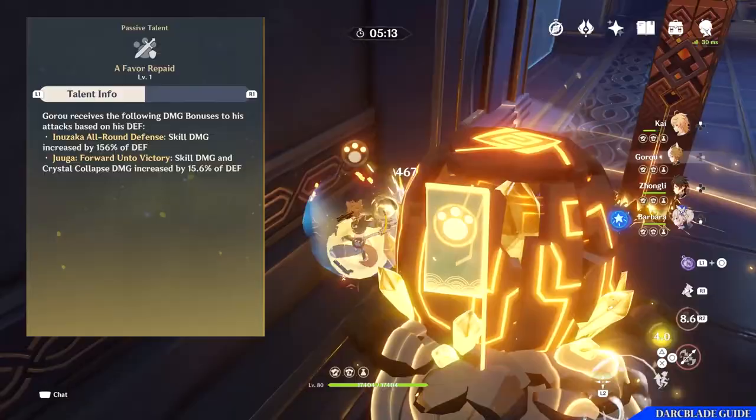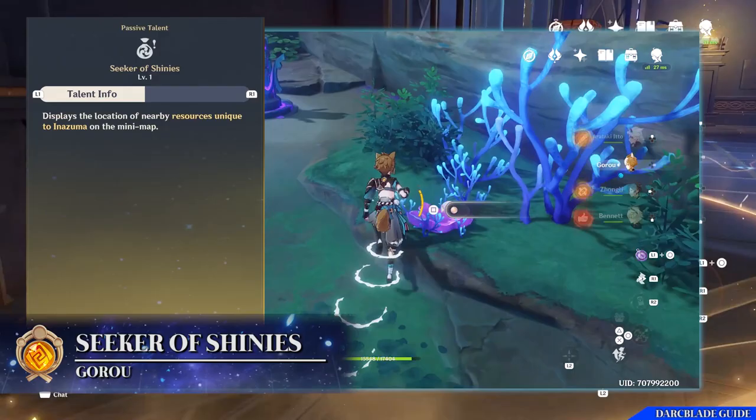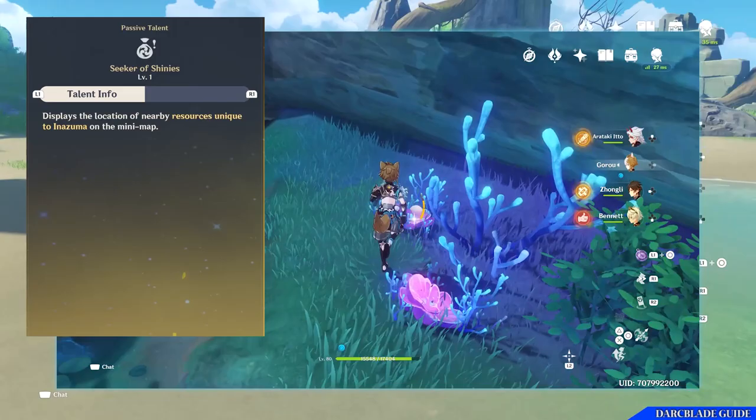So defense becomes a very useful stat and substat for Goro. His last passive talent is Seeker of Shinies: when exploring Inazuma, unique resources to the land will be displayed on the minimap via a little hand icon. So when you're exploring Inazuma, take Goro with you if you're looking for those specialized resources.